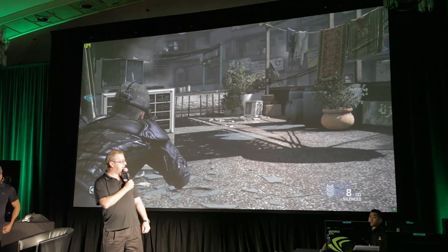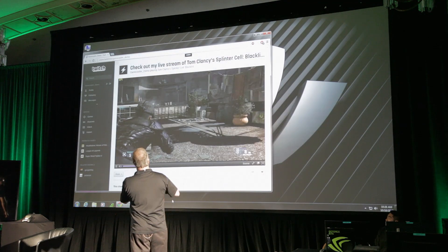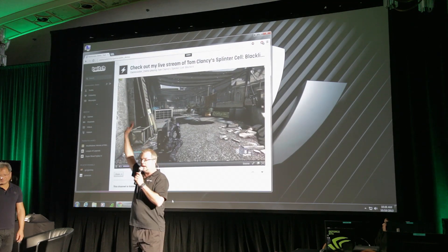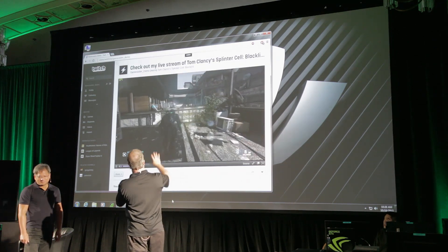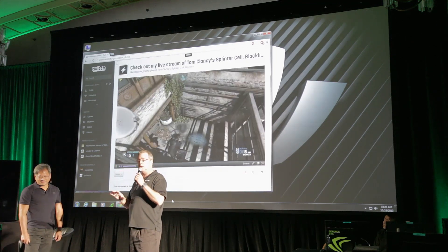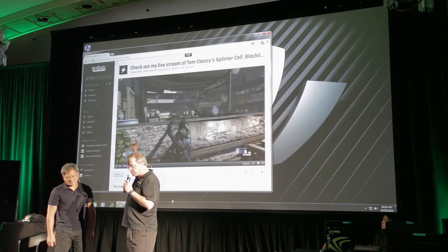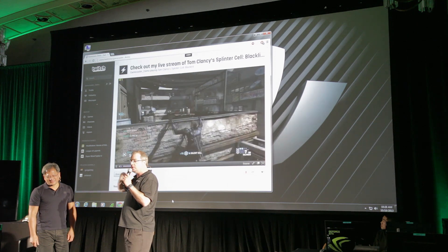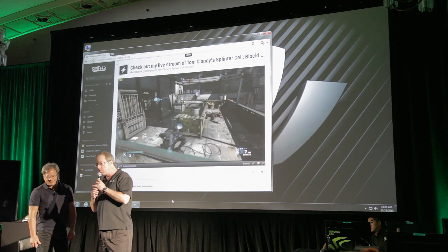Let's pull up the Twitch window and take a look at that. What you're looking at here on the Twitch side — this is actually live on the web right now, uploading and then downloading. You can see the experience is incredible: 60 frames a second, 720p. And the best part — now that we're streaming, our frames per second is still 120. So the load on the CPU and GPU is negligible when streaming to Twitch.